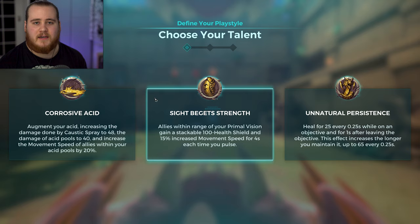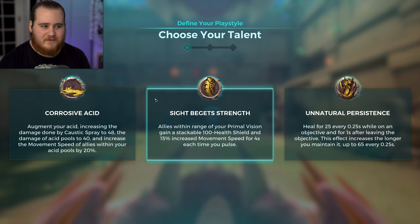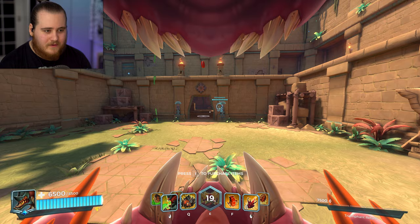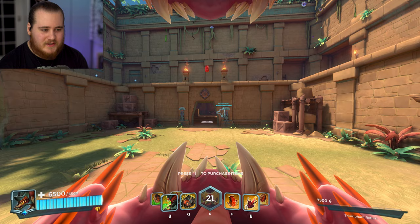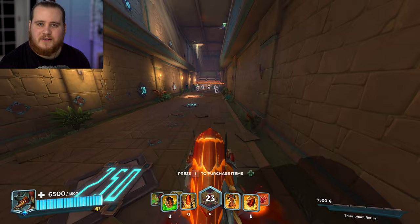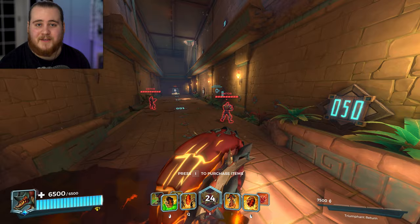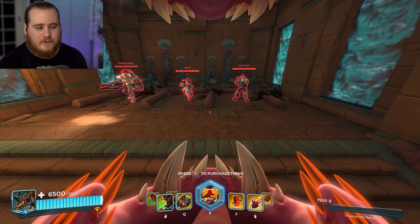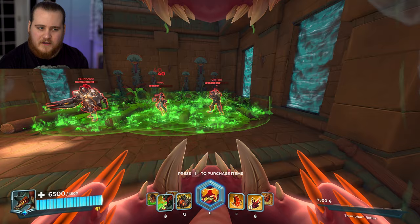I think it's going to be a choice between tanky Unnatural Persistence or dealing damage with Corrosive Acid, with Sight Strength left behind - but it'll depend on how she plays in live. Let's jump into the shooting range. She actually has two inspect animations - one where she screams and one where she touches her little spiky things, and that is the stance switch into the rolling form. She reminds me of a character from Star Wars Battlefront on the PS2. The deploy animation feels like it could be a bit speedier, but making it too quick might encourage too much stance switching.